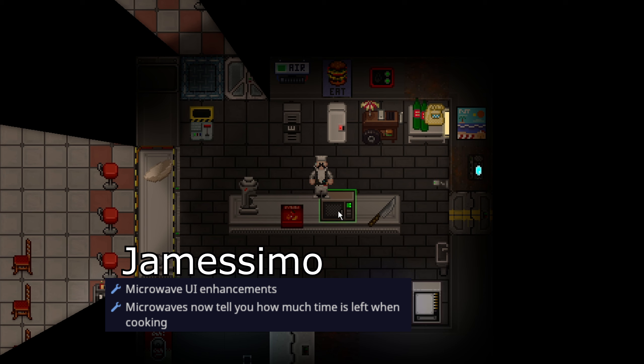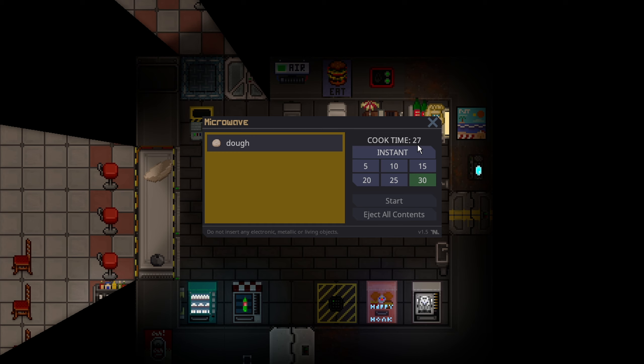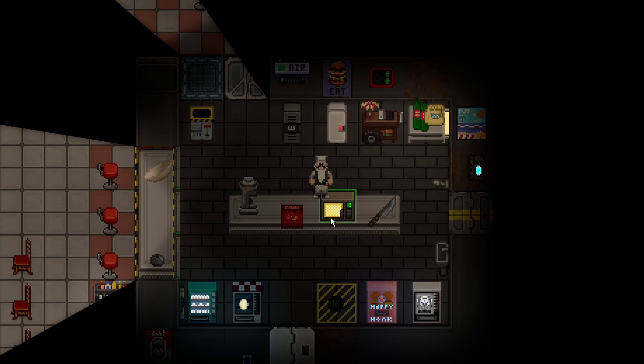The microwave has received some lovely quality of life updates. The UI looks better, and the microwave will now count down how much time is left in the cook. It even has a yellow indicator showing that it is on and running, in case you can't hear it or see that the microwave itself is on.